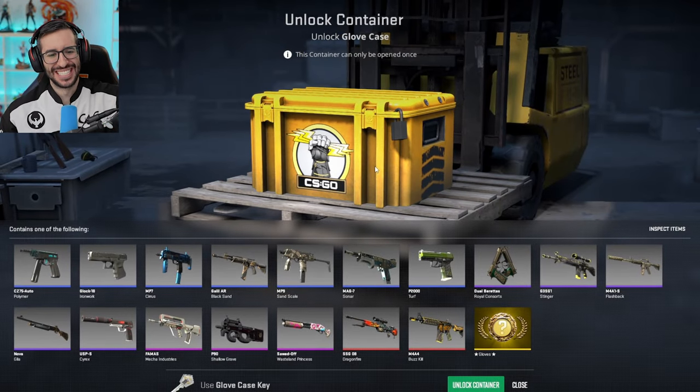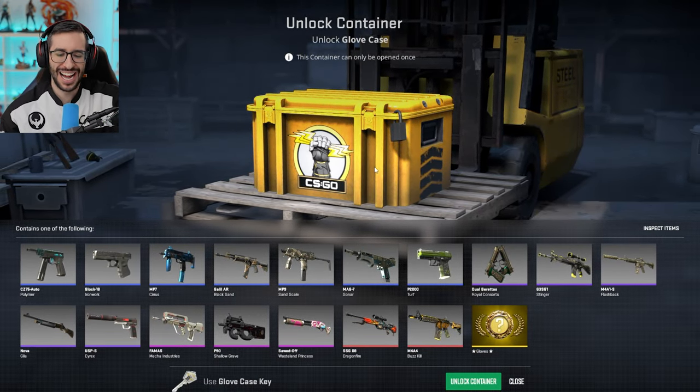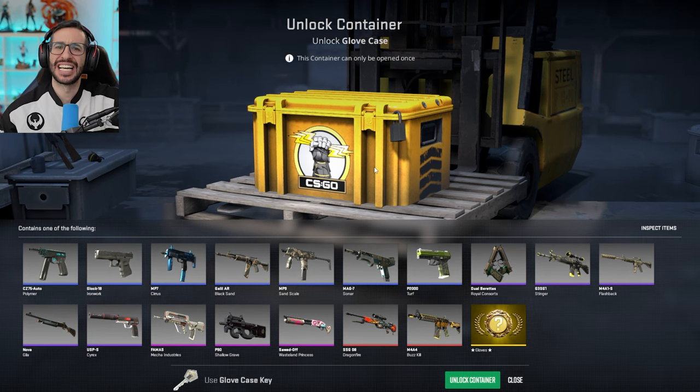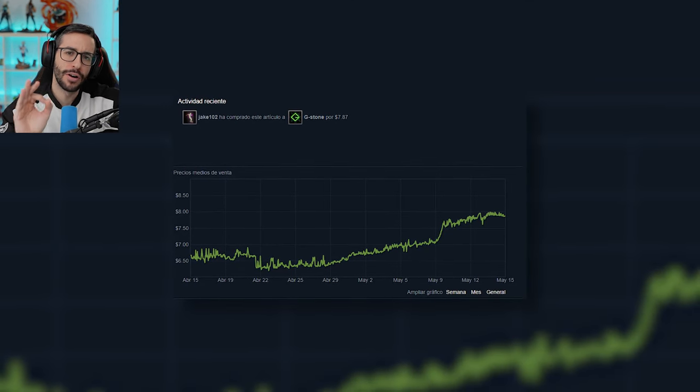Here we have, guys and girls, it is the box of gloves. And if you ask why a box that has these skins that don't call anything the attention is going up so much — well, for the gloves. These gloves can only be found in this box and in the box of the Hydra. The Hydra box, being an operation box, is much more expensive, around 20€. So if you want the gloves, you always have to open this box.